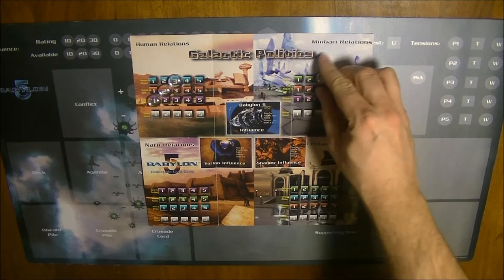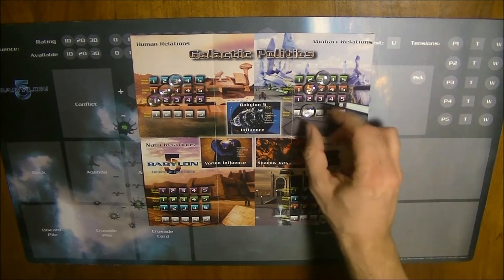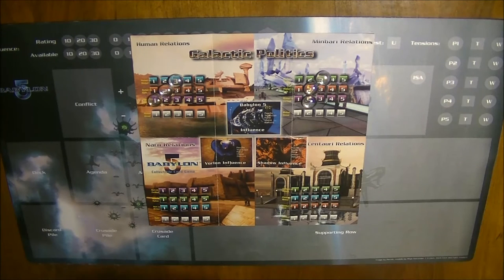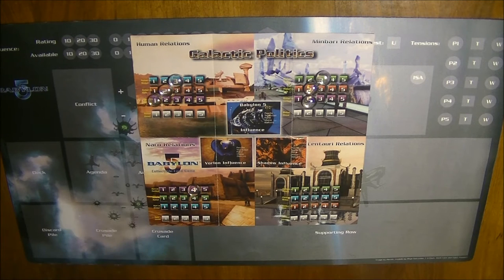Minbari-Human tension is also at three, Minbari-Narn at two, and Minbari-Centauri at two. The only remaining pairing is Narn-Centauri, which begins the game at four. This represents the very strained relationship between the Narns and the Centauri, meaning the conflict of the Centauri occupation of Narn space ended only a couple of decades ago, and there are still very bad feelings on both sides.